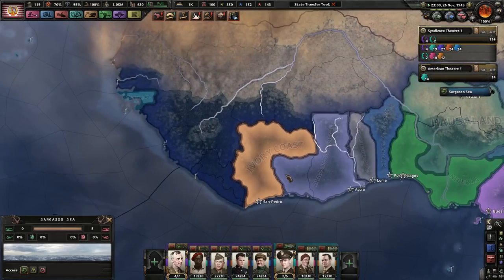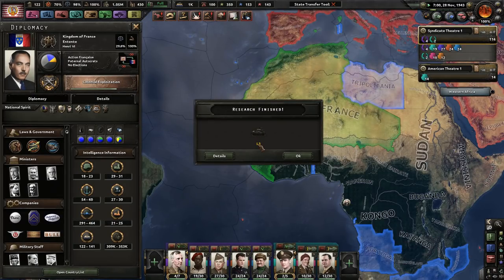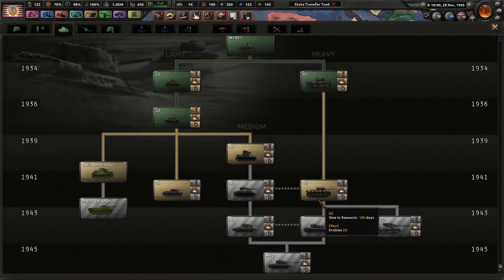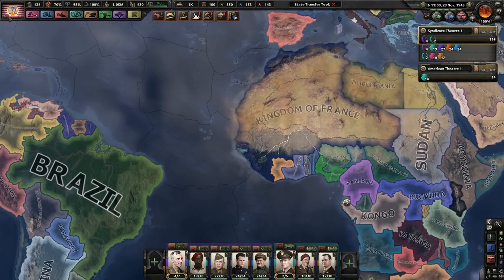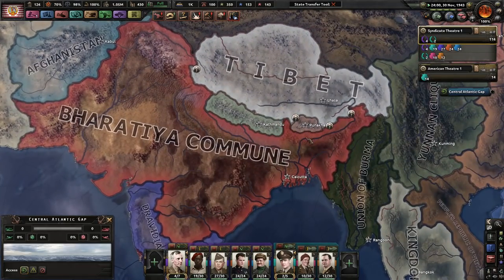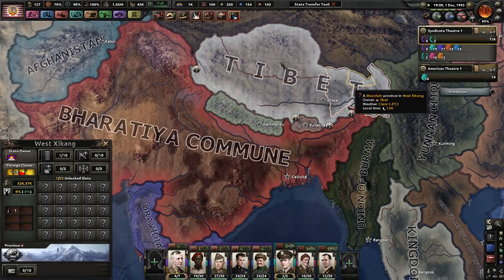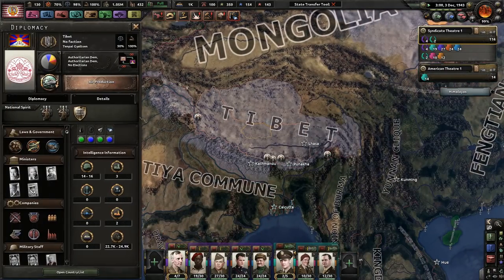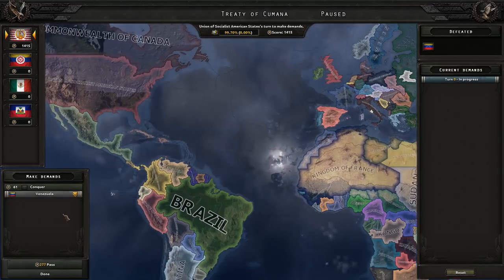I think taking out Ivory Coast first is a good idea, then get ready for the war with the Kingdom of France, pushing northward. France has a couple ships and some divisions - something to be concerned about but not a ton. At this point I'm going to just go down the heavy tank path, screw the mediums. The Bharatia Commune - are you acting like our timeline's China? You took Tibet?! You're not supposed to be doing that. This is why you were taking over in our timeline - messing with the wrong people.